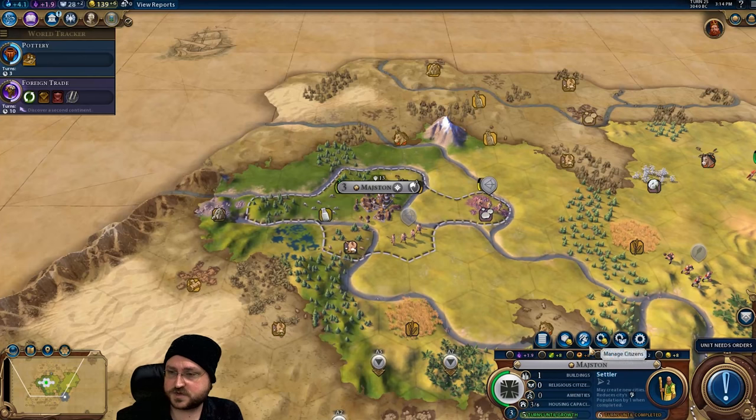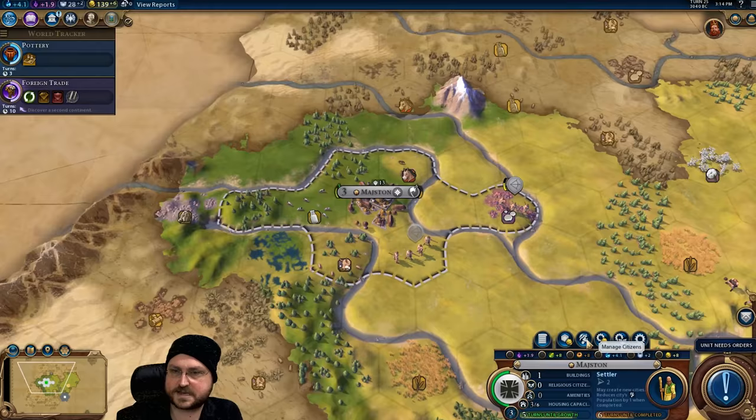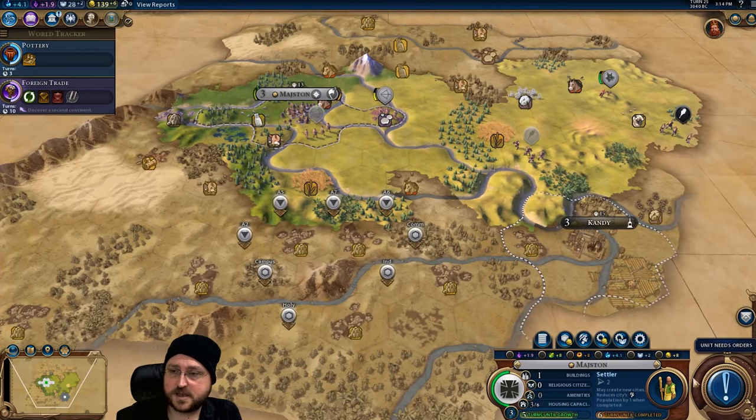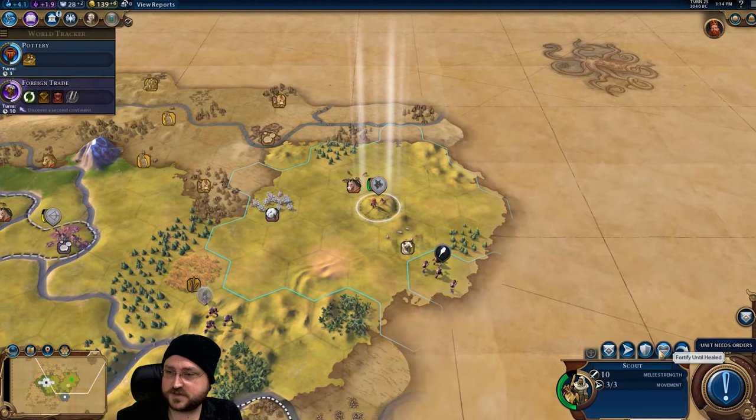That actually shaves a turn off the settler, which is nice. I'm going to stop locking tiles — it'll probably do what I want at this point anyway and then I don't have to worry about micromanagement and forgetting something. The sooner you get a builder the more productive Madison gets, but I think settler into attacking Candy is going to be relatively strong.